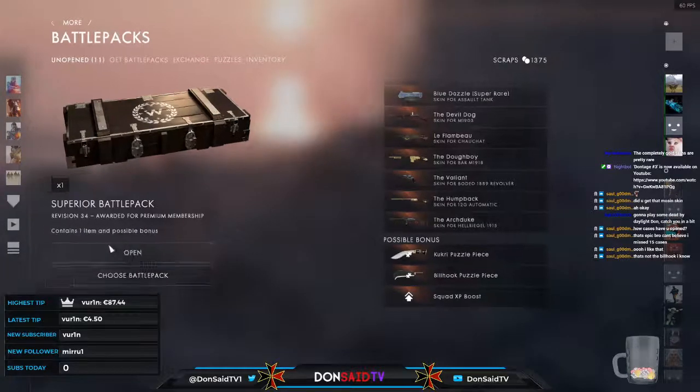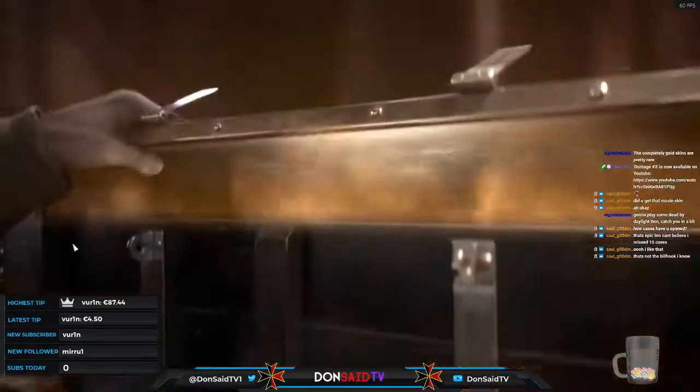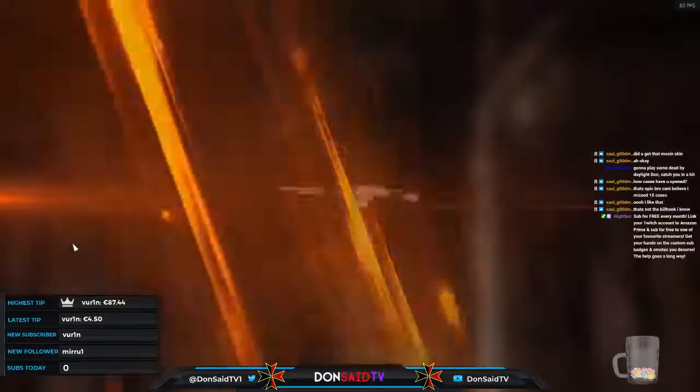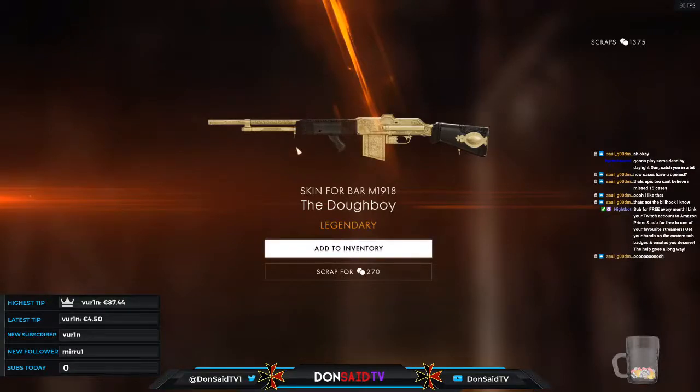Definitely not the billhook, but I'll take it anyway — we got the doughboy! Who had mentioned the doughboy would be a nice pickup? I think it was Monkey. A number of you said gold skins are pretty rare to acquire nowadays — there you have it. The BAR is ours — another golden skin for an MG.